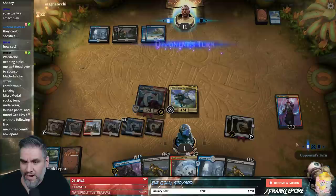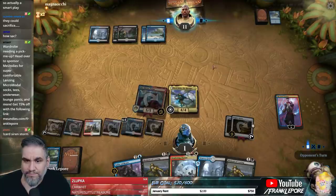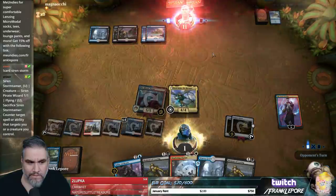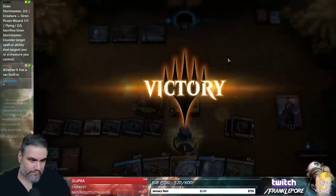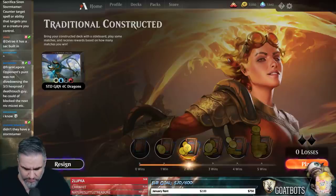This should be game. They could literally sacrifice their own guy to counter the spell. End turn — we can draw a card here. Was that my turn? That's awkward. Hopefully it doesn't matter. It does not. Dive-downing the 3/3 hexproof deathtouch guy could have blocked the next Niv-Mizzet, etc.